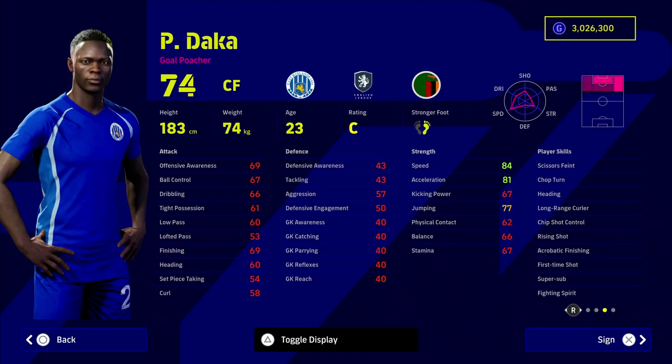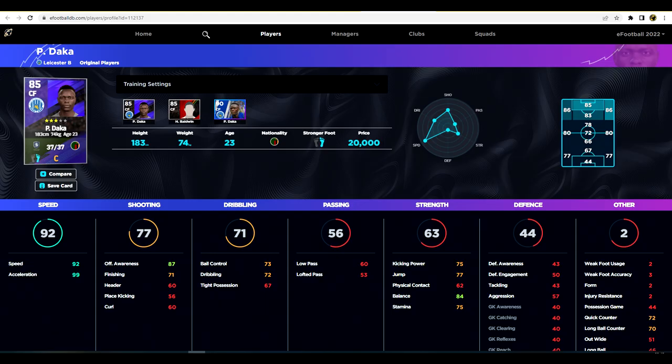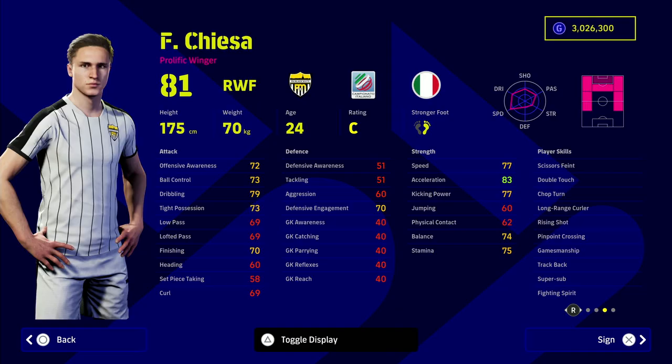Next we have Daka — the Leicester man, 23 years of age. He has Super Sub, Fighting Spirit, First Time Shot, and Rising Shot — everything you could need in a striker. I'd probably play him on the right wing or as part of a 4-3-3 with a sub tactic. He goes to 99 acceleration. His dribbling does suffer somewhat, so you'll be using him to run in a straight line, but with defending being super easy at the moment, Daka's pure pace is definitely worth it — even without Unwavering Form.